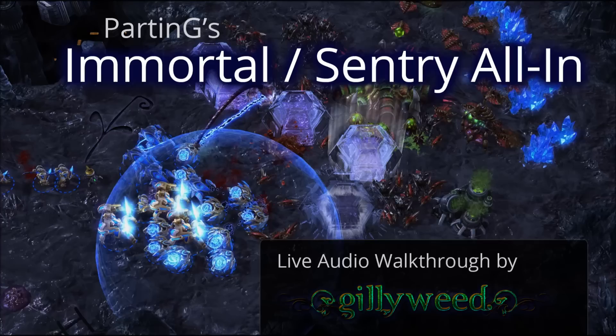Warp in the second assimilator at your natural. Chrono boost the robo again. You should have about 16 probes mining minerals at both bases. Warp in a pylon now and build another immortal when the first one finishes. When your sentry finishes, build another. Put three probes on your assimilator that just finished and chrono boost the robo. Warp in two pylons. When your warp gate research finishes, transform your new gateways into warp gates. Chrono boost the robo and start a third immortal when the second finishes. Make sure gateway production won't hinder your immortal production. Build a pylon now and transform your first gateway into a warp gate. When your gateways finish transforming, continue to warp in sentries. Chrono boost your robo. Stop making probes around now. You should have about 44.